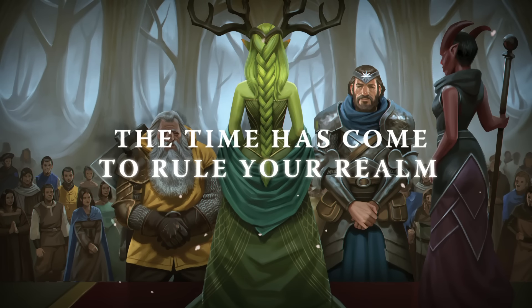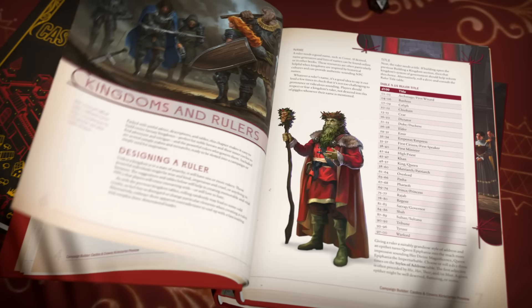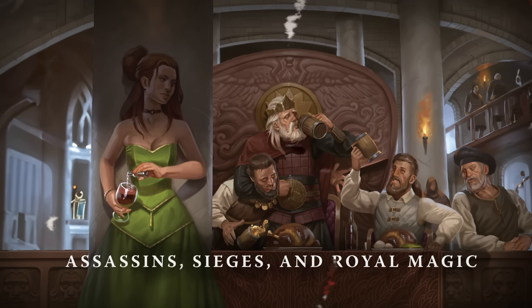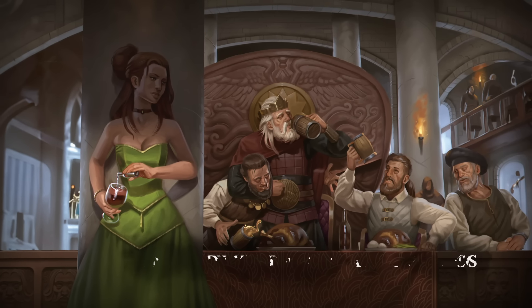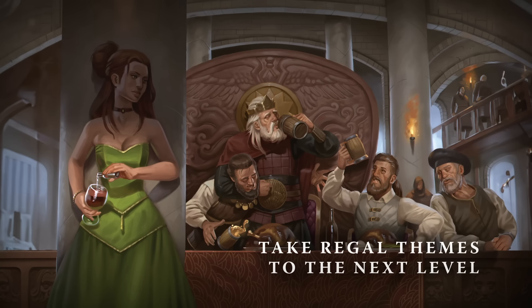In the latest installment of Kobold Press's new Campaign Builder series, Campaign Builder: Castles and Crowns strengthens and expands your game's world immediately. Assassins, seizures, royal magic, and deadly new creature NPCs let the GM and players take regal themes to the next level.